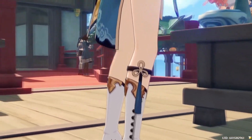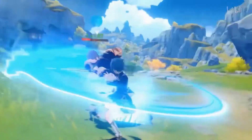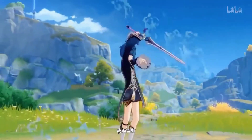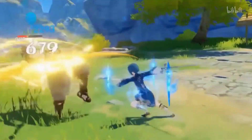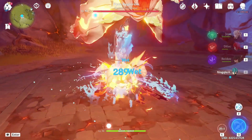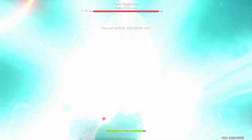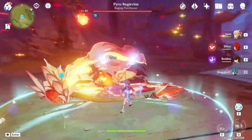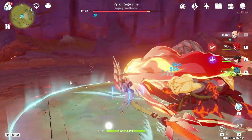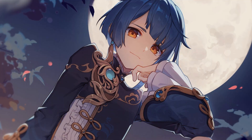The final Genshin Impact character worth highlighting is Xingqiu. He's a phenomenal sub-DPS unit that can easily trigger three stacks on Nymph's Dream. His rapid hydro application is especially nice since he isn't required to be on the field as often as Childe or Ayato. Xingqiu is a four-star unit that most Genshin Impact players should already own. He's much more common than Ayato and Childe, so players can at least use the new artifact set on him if they don't own the other two characters.